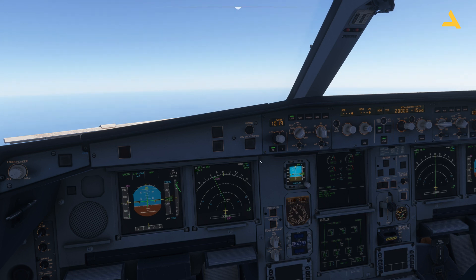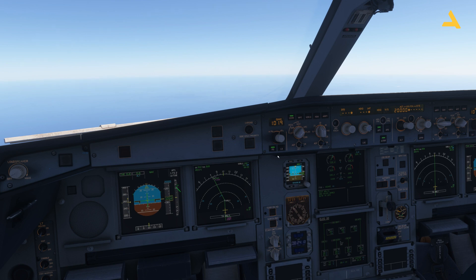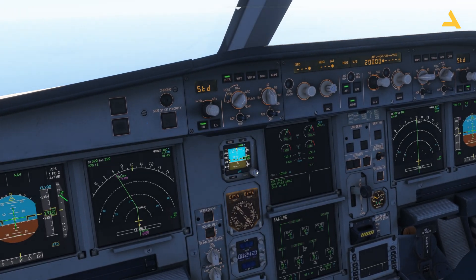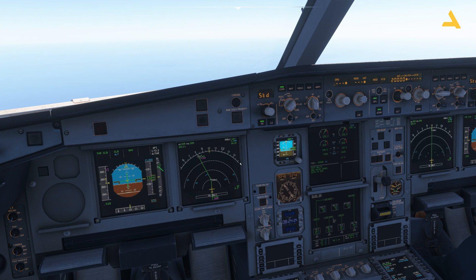At the correct vertical speed setting the plane is not only climbing but the speed is also increasing. To go back to managed mode, bring your cursor over the knob and when you see the up arrow, press it. Now the QNH is blinking — you need to adjust the altimeter to standard on both sides, and also set it to standard for the secondary PFD display.